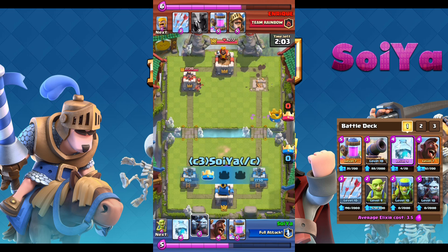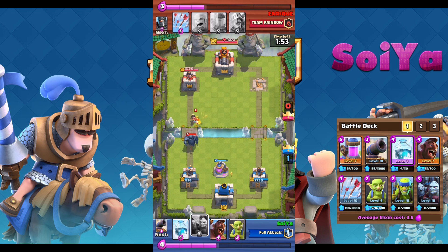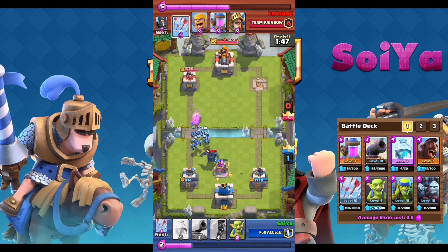Now it's time to defend again. Bad timing here as you will see — he plays a PEKKA about the same time I play my elixir collector. I quickly dispatch minions to try and take care of this. The great thing about my deck is I have a lot of low cost elixir troops, allowing me to spam down lots of goblins when needed to distract that PEKKA.